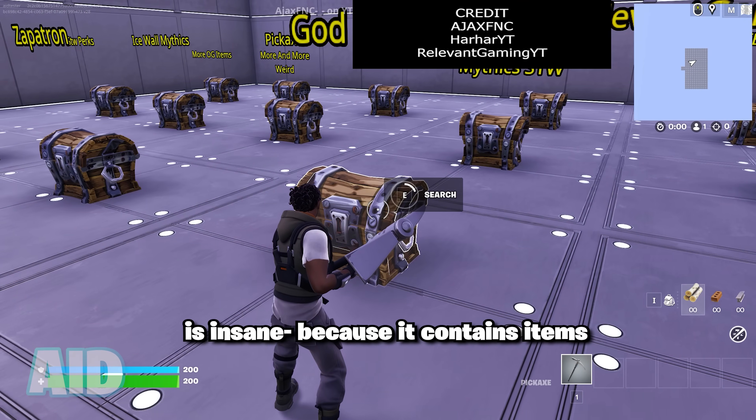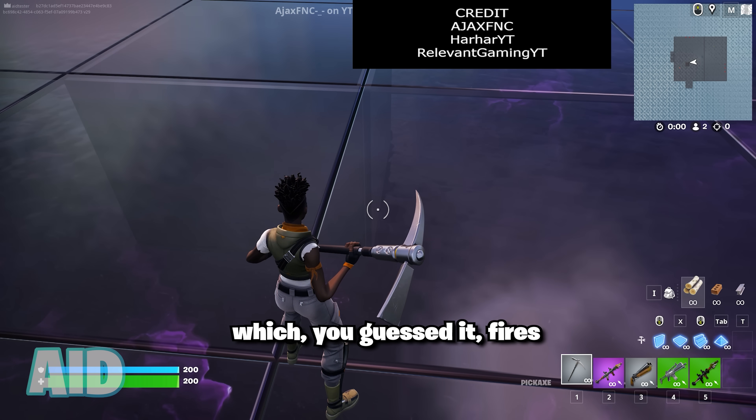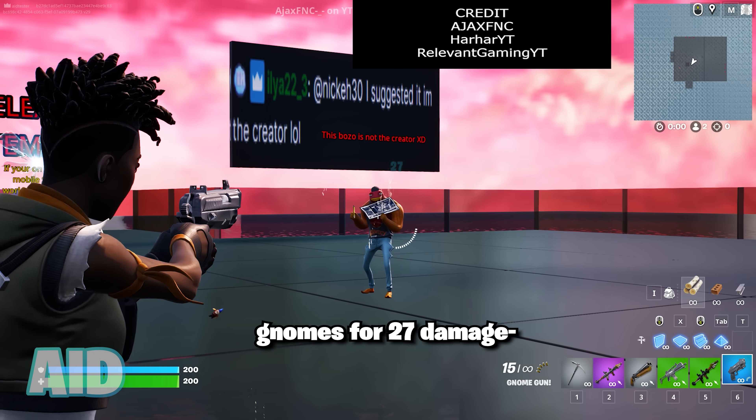But this chest in particular is insane, because it contains items that are part of rarities that haven't even been released. First, we've got the gnome gun, which, you guessed it, fires gnomes for 27 damage.